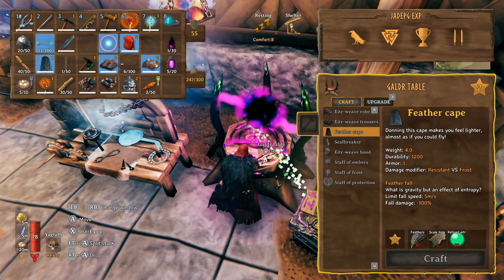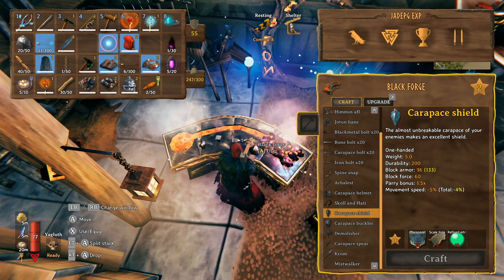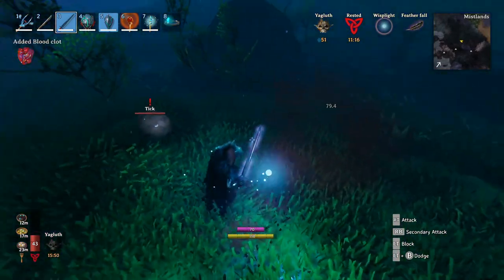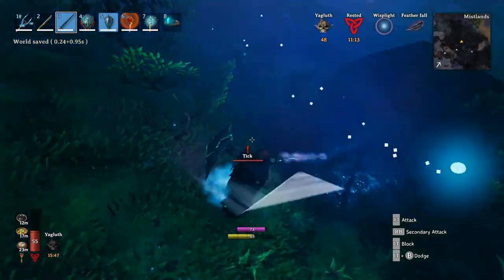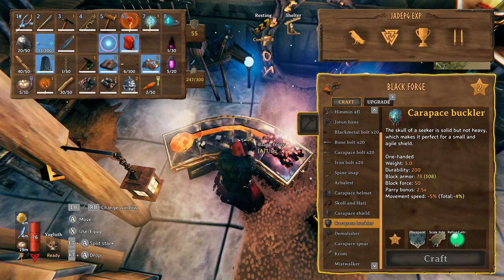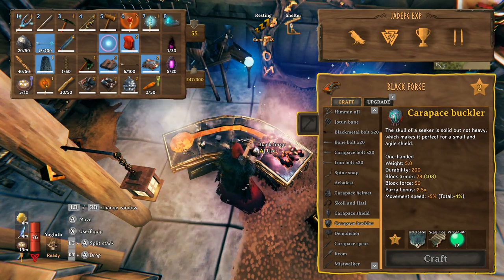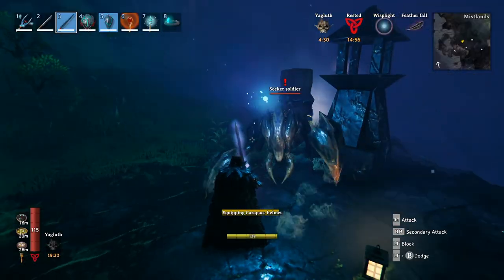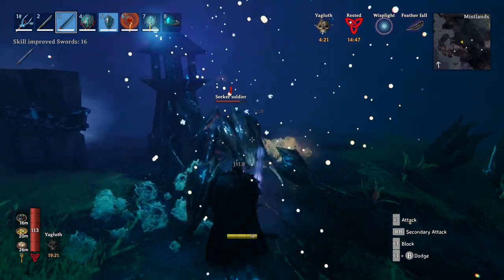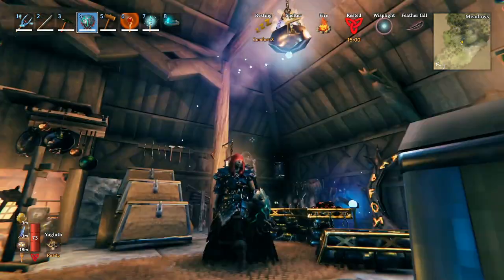The feather cape only has 1 armor like other capes, but it gives fall damage immunity, full movement speed, and frost resistance. Now for the shields - we have two options: the carapace shield and the carapace buckler. The larger shield costs 20 carapace, 3 scale hide, and 10 refined ether; the smaller buckler costs 10 carapace, 3 scale hide, and 10 ether. The large shield has block armor 96, block force 60, parry bonus 1.5, and -5% movement speed. The buckler has block armor 78, block force 50, parry bonus 2.5, and the same movement penalty. The buckler gives more value - it uses fewer carapace, isn't far off in block stats, and has a 2.5 parry bonus. Upgrades for both need 10 carapace and 3 scale hide, with the buckler taking only 2 refined ether versus 3 for the larger shield.